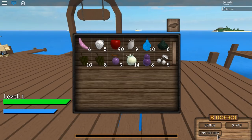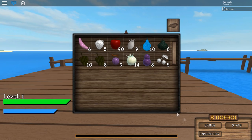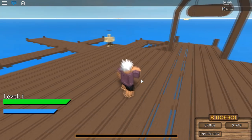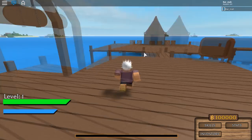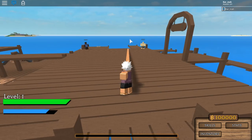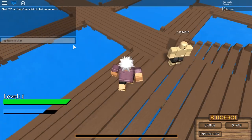Let's start off with Gum Gum. We know it's a Paramecia, so let's click and eat it. Now we have the Gum Gum power. The moves are E, R, and T. E is just the Gum Gum Pistol — the classic one, just a punch.